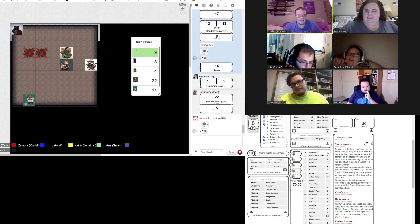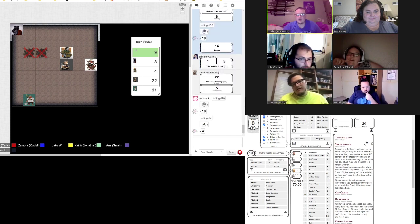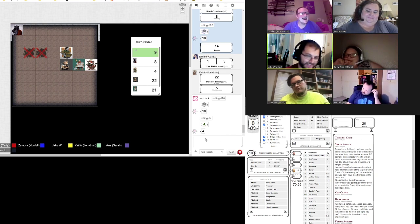18 plus — okay, that hits. I rolled a d4 — improvised weapons are a d4 — so plus strength, that's 4 plus 8. And I have sentinel so she stops by the way. So Carly, you take 17 damage.